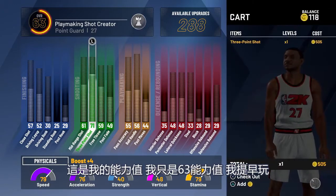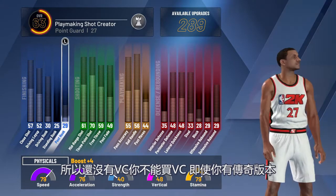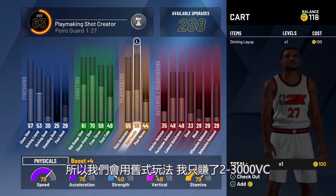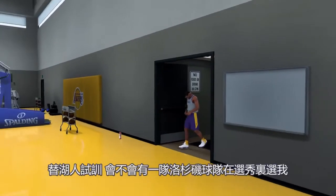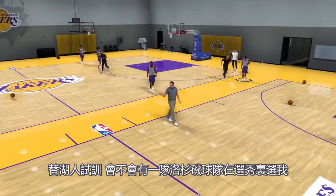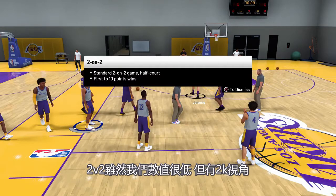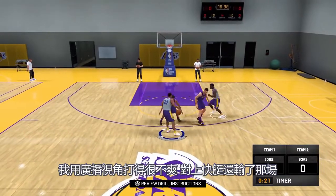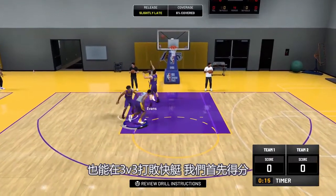Here are my attributes — I'm only 63 overall. I'm playing the game early, so there's no VC. You can't buy VC, and even if you have the Legend Edition, your VC is not going to show up yet until midnight. So until then, we're going to play this the old-fashioned way. I've only earned about maybe 2,000 or 3,000 VC, so I upgraded my three-pointer to 70. Trying out for the Los Angeles Lakers — will one of the LA teams select me in the draft? It's a 2v2. My ratings are low, but we're playing on that 2K camera. I really struggled when I had to play on broadcast against the Clippers — we lost that game — but now that I'm replaying it, even with these bad ratings, I was able to beat the Clippers in that 3v3.